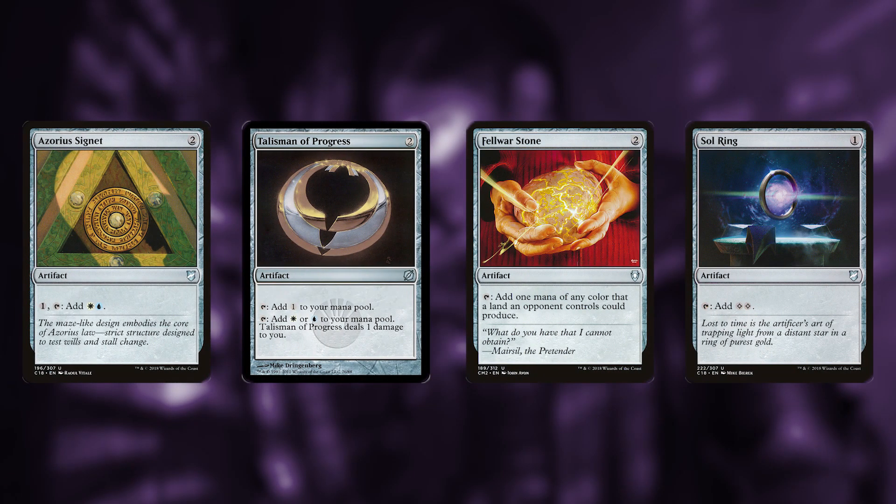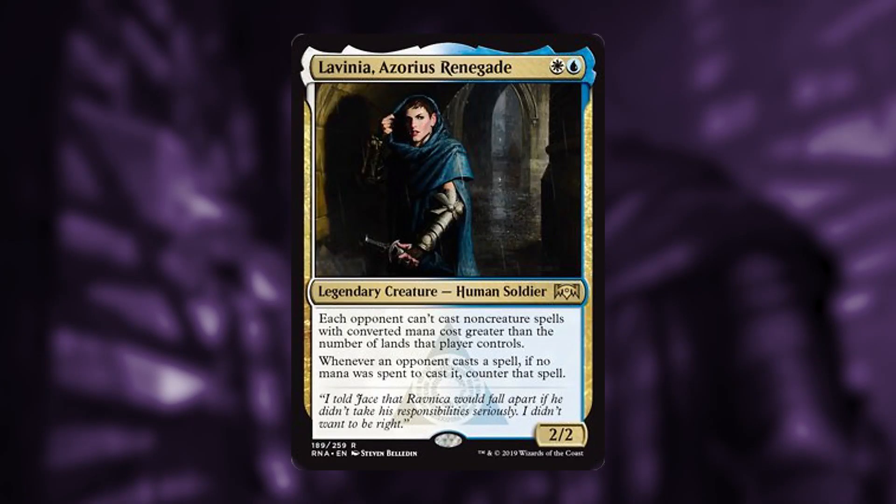That's not going to stop this deck from playing any of its own mana rocks: Azorius Signet, Talisman of Progress, Felwar Stone, Sol Ring. The second ability on this card says whenever an opponent casts a spell, if no mana was spent to cast it, counter that spell.